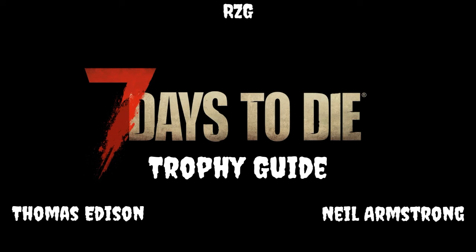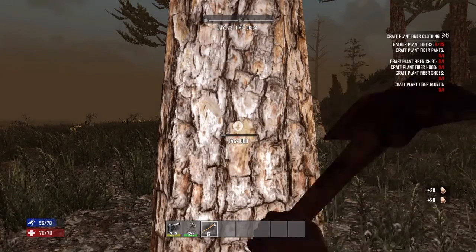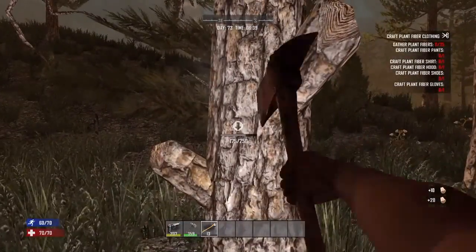The trophies we will cover today are Thomas Edison and Neil Armstrong. The requirement for the Thomas Edison Trophy is to craft 5,000 items, which is easy and I bet most of you probably already have it. This is for the new people who just want to get this trophy fast.